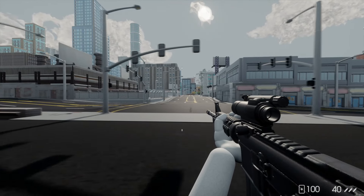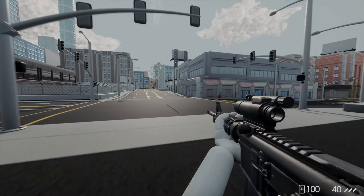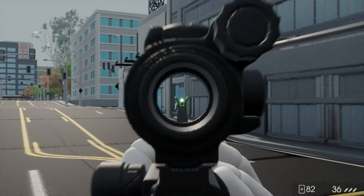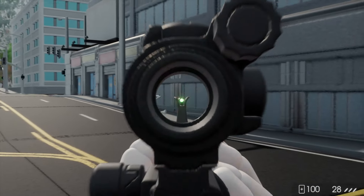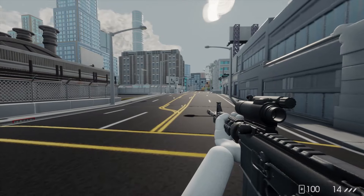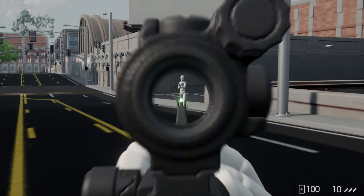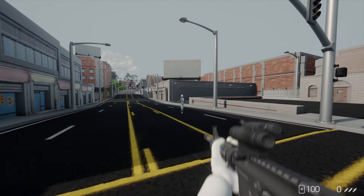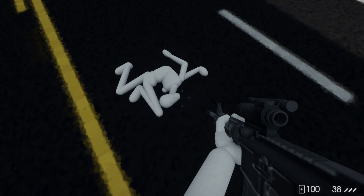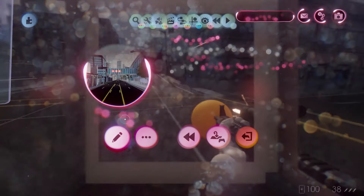There are no enemies in the street, none over there, none there. I'm going to walk into the trigger zone and one appears from behind cover. Got him - excellent. Oh, there's the other one - this one's got a shotgun. And he's dead. There's the rag doll. So we've now got a spawning system working.